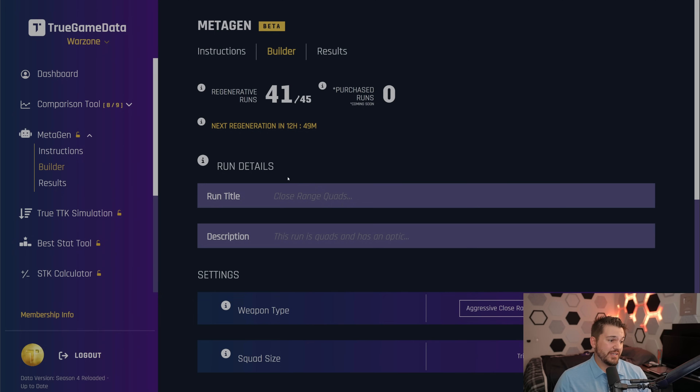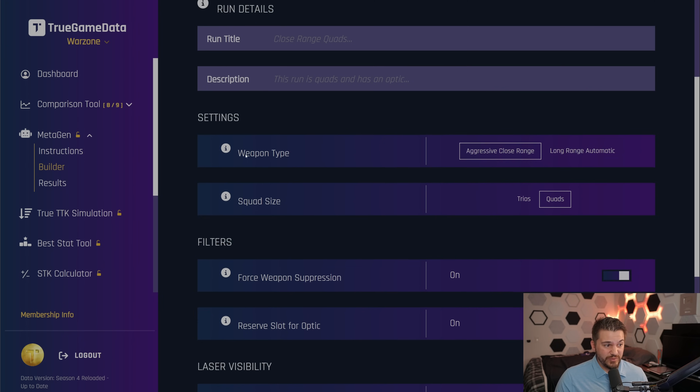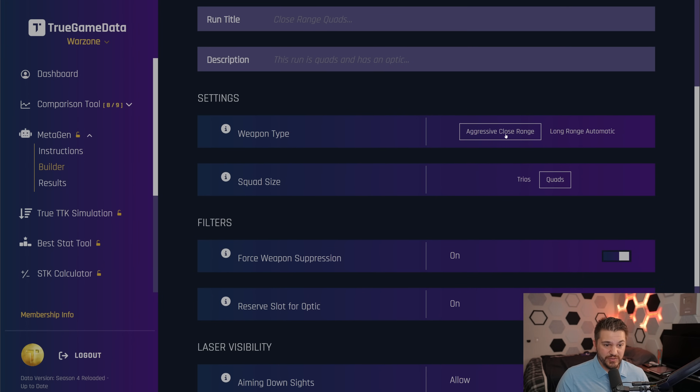MetaGen, if you don't know what this is, is an AI tool that I built that will essentially try to optimize all the stats for the weapons and output the meta. It will output a gun with attachments based on your input. You can select what type of run you want to do — whether it's for close range, long range, quad size, trios, and quads. Those are the only four options we have right now, but I am working on a huge update to MetaGen. It's a very complex and difficult tool to build and work with.